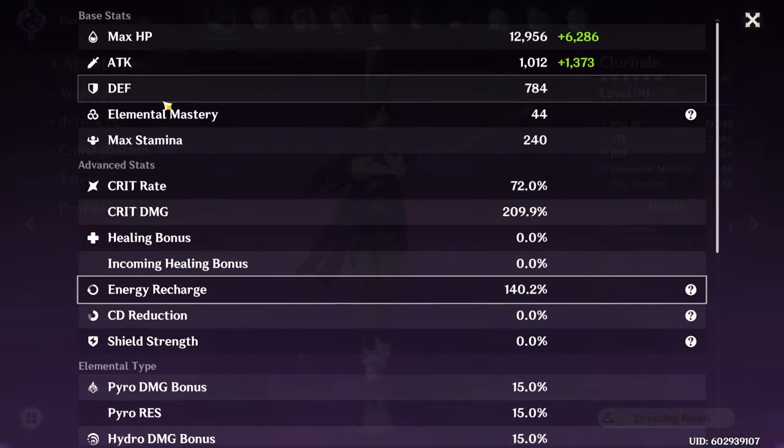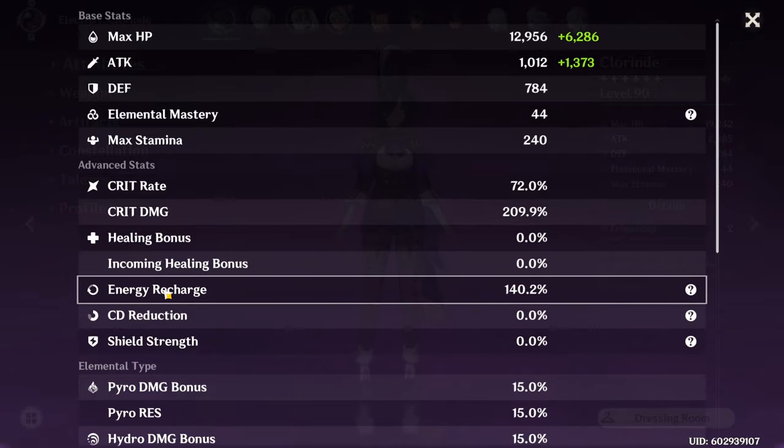As for elemental mastery, if you have a dendro character in your team and you go for the catalyzed group with quicken and aggravate, it's a great stat, otherwise it's less of a priority. If you play like a Mona electro team with Kazuha and C6 Fischl, it doesn't do anything, and even with Yelan or Furina with some electro charge going on, it really doesn't do too much. Energy recharge — her burst skill is quite good, so having around 140, maybe even 150% is good, but I wouldn't go out of my way to build a lot of it, because you just want more damage stats.